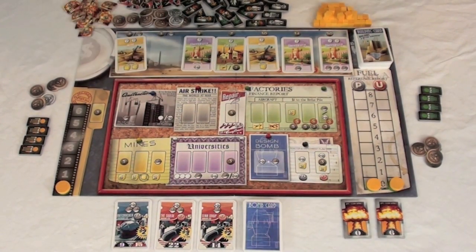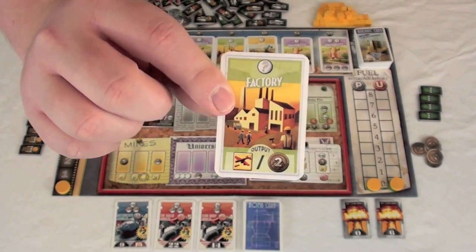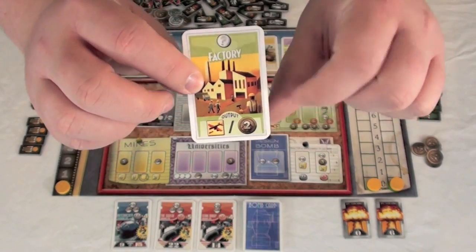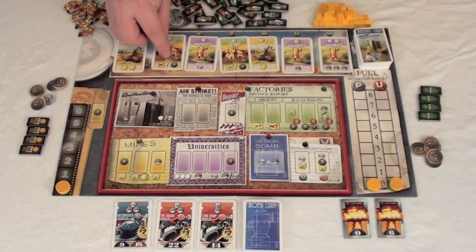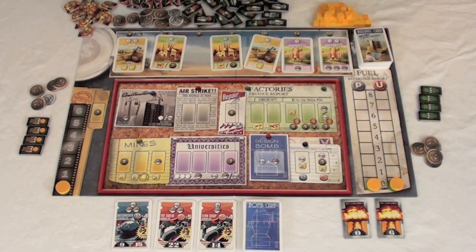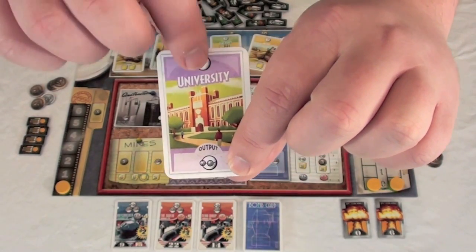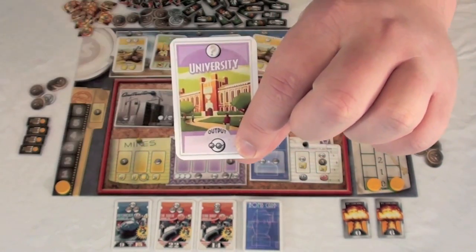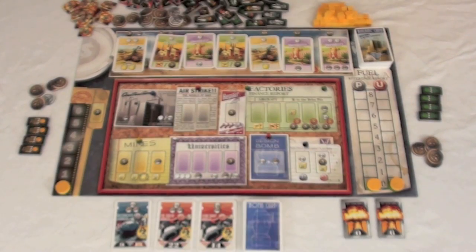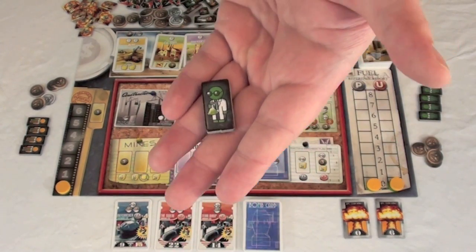There are also factories, which give you either some type of plane — in this case bombers — and/or money. You place one worker and get one of those things. Finally, there are universities, which allow you to use a worker to get more workers. For example, you place any one worker and get a scientist from the generic supply into your area. This is how you get workers into your area.